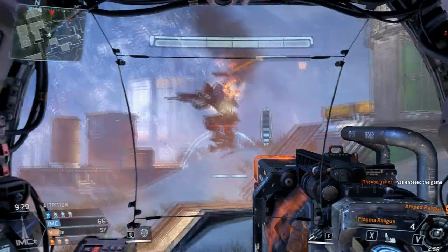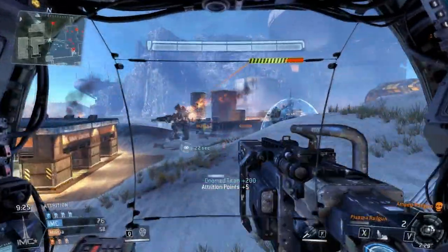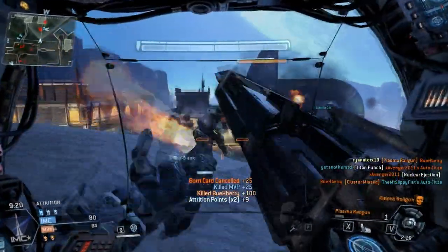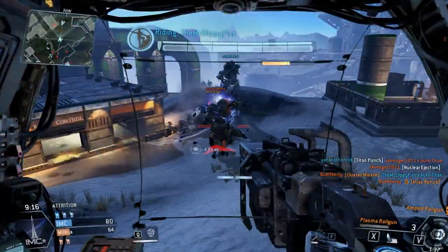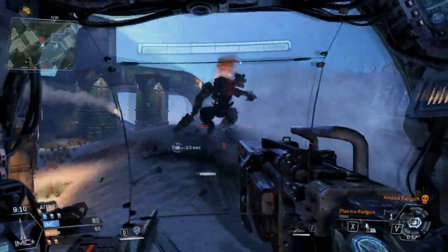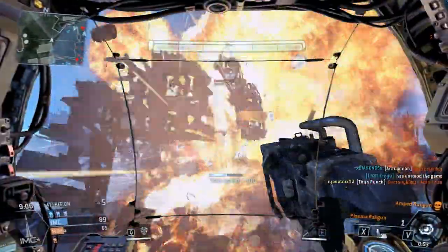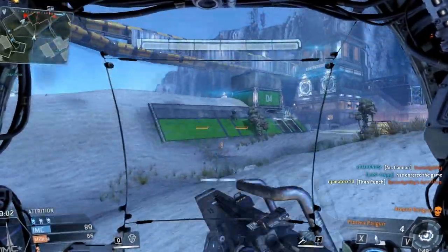Now let's put this railgun to some good use. Let's finish him off. Got myself a Titan kill with a railgun, and a pilot kill with a railgun. Now me and some other companions are going up against this AI Titan — the Auto Titan. I can't believe I forgot the name. I get the honor of finishing him off. That never gets old. God, that's awesome.